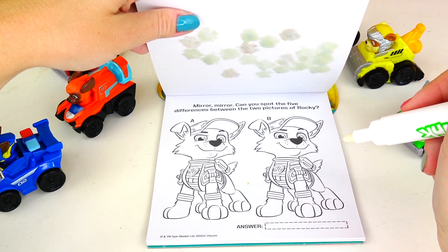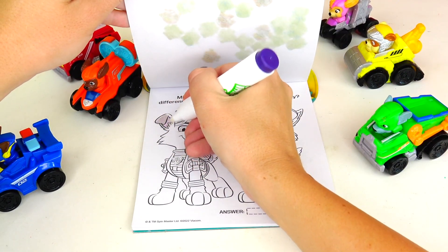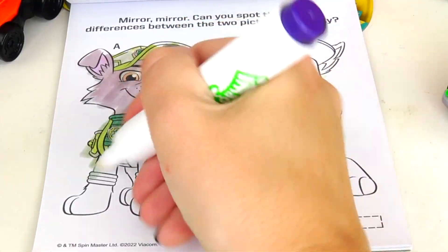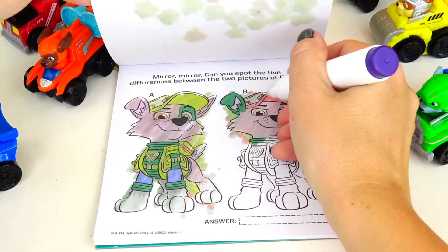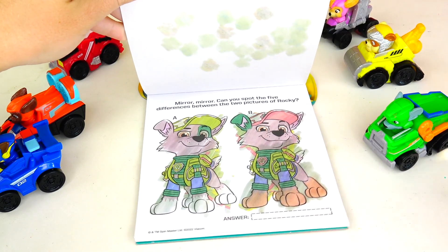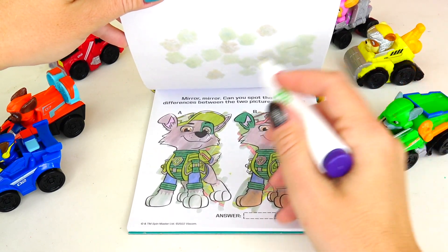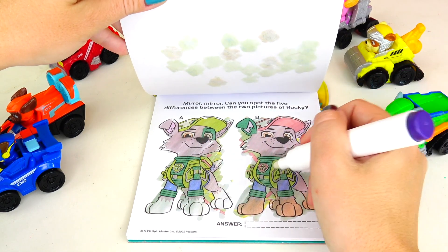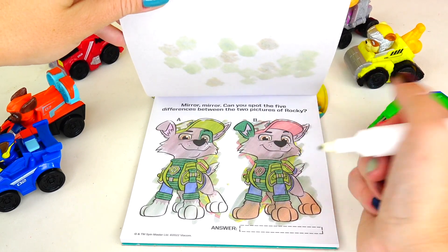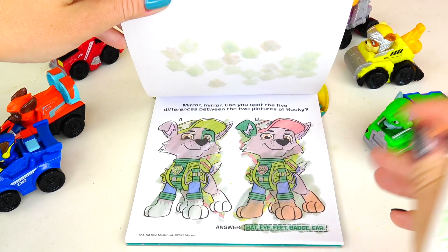Can you spot the five differences between the two pictures of Rocky? Let's color both pups and then we'll see where the five differences are! So there are quite a few differences — I remember Rocky being gray, I don't remember him having a green ear. So ear is one difference! Green circle around his eye — okay, then his paws, and then his emblem. Four! And what else? Hat too! So hat, eye, feet, badge, and ear. Correct!